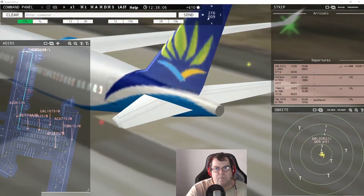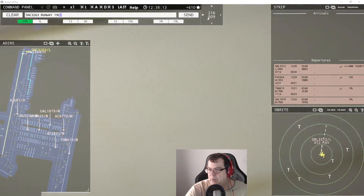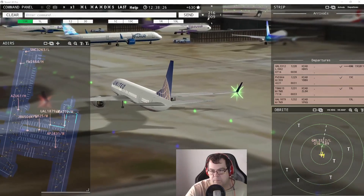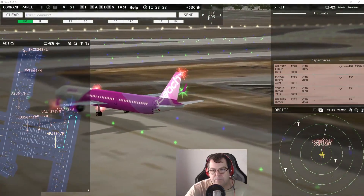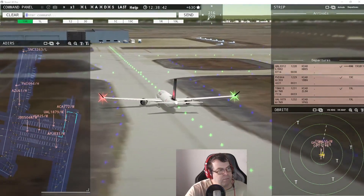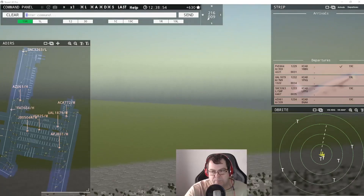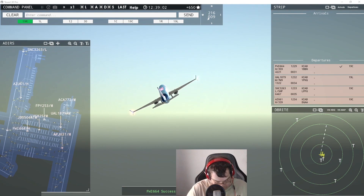French West 664 heavy — wind 216 at 9 knots, runway 19 center, cleared for takeoff. United 1879, runway 19 left via Juliet. Night Cargo 3263, runway 19 center, line up and wait. United 1879, runway 19 left via Juliet. Air Peach 831, runway 19 left at Kilo 1 by Kilo. Air Canada 772, runway 19 left, line up and wait. Greenland 3312, contact departure — good day. Tom Jet 615, contact departure — good day. Livingston 825 requests pushback. Player 253 requests pushback.